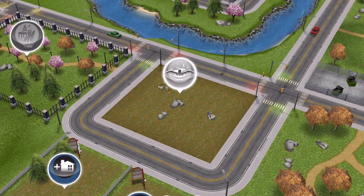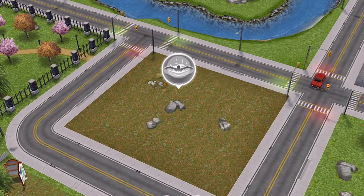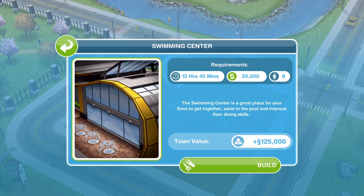It looks like somebody doing a butterfly stroke and it will be flashing for you. Go ahead and click on it. For me, this is going to take 12 hours and 45 minutes, cost £20,000, and I need to have eight Sims. It says the swimming centre is a great place for your Sims to get together, swim in the pool, and improve their diving skills.